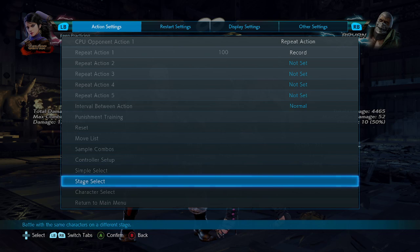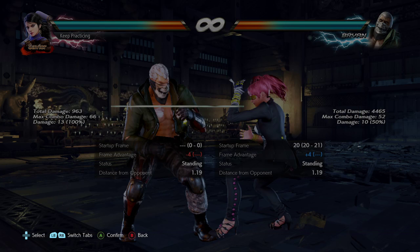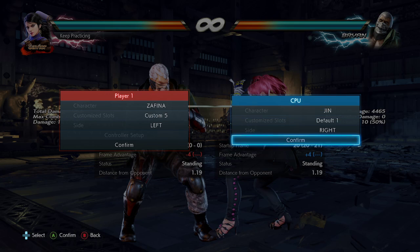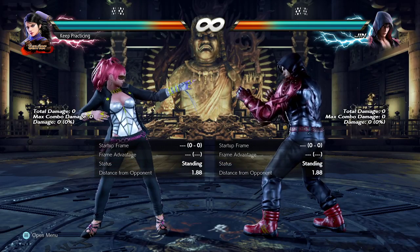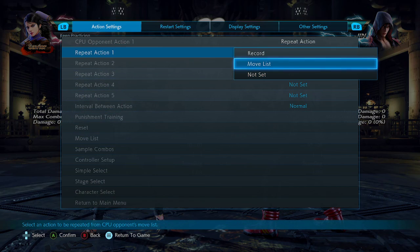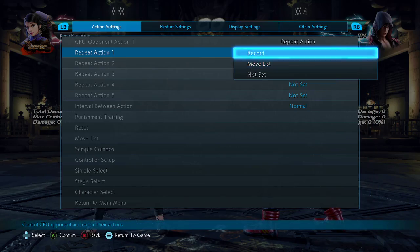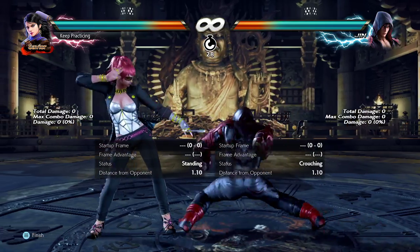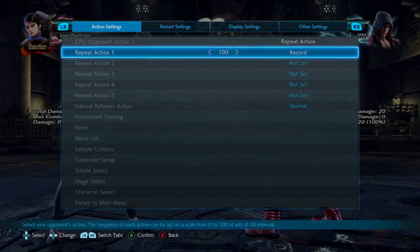Let's take a look at some of those lows. I think Jin has some lows that people were getting hit by that aren't exactly lows you have to eat or guess on. The big one for Jin is going to be zen 4.